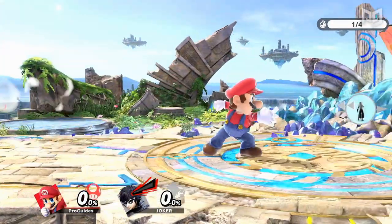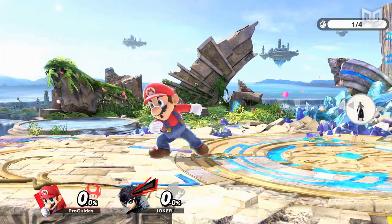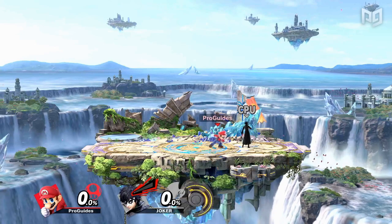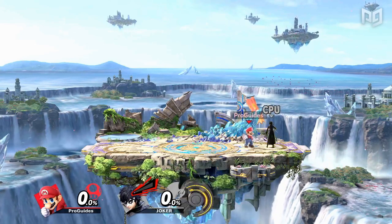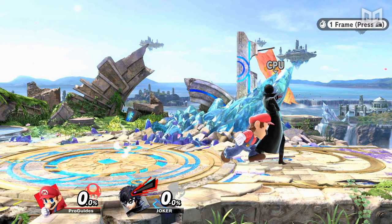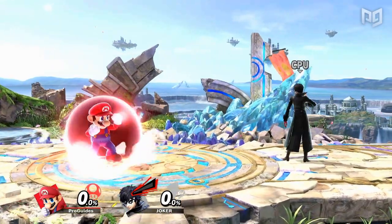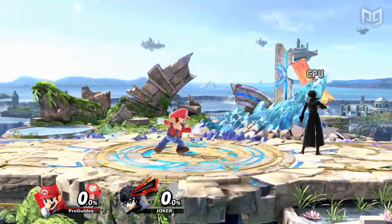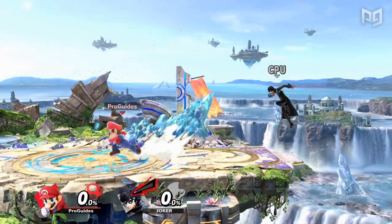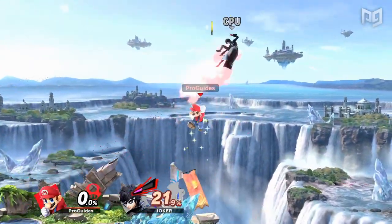A dash grab occurs when you input a grab while running or during your initial dash. Dash grabs often have a small lunge that propels the character forward, making it easier to time grabs on distant opponents. On the contrary, dash grabs are slower than standing grabs, coming out on frame 8 for the fastest characters. They also have the longest cooldown of any grab type, making them more committal to whiff. Since they can be performed out of initial dash, dash grabs are excellent whiff punish options out of a dash dance.